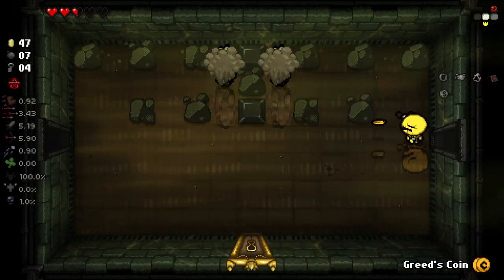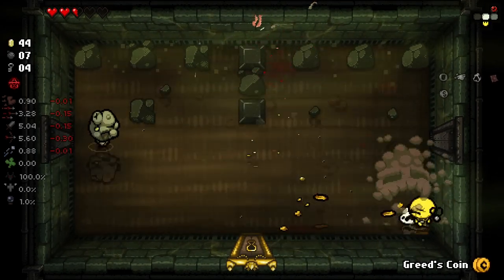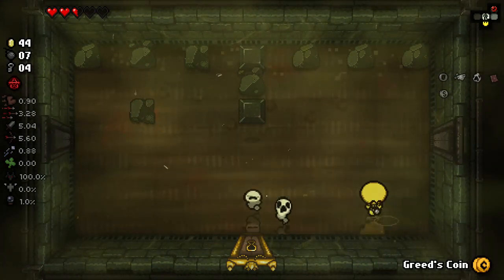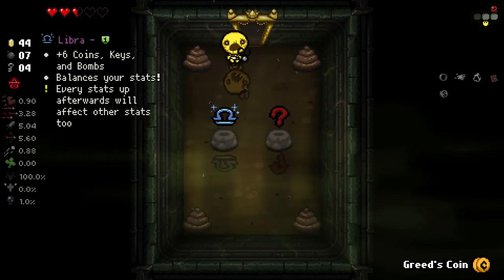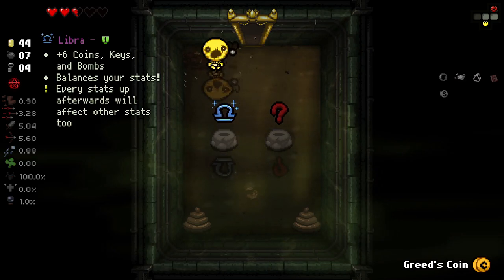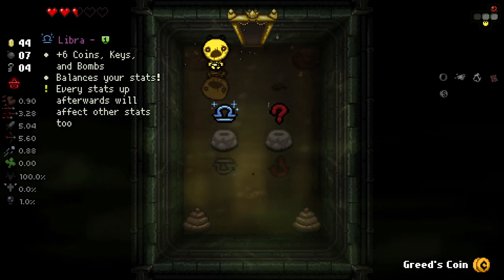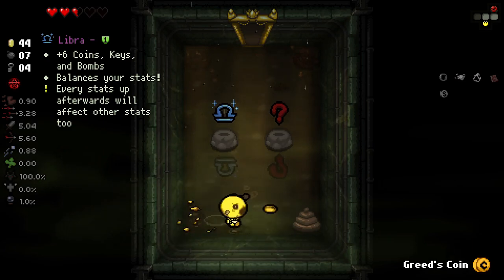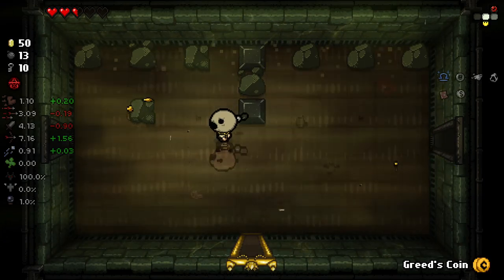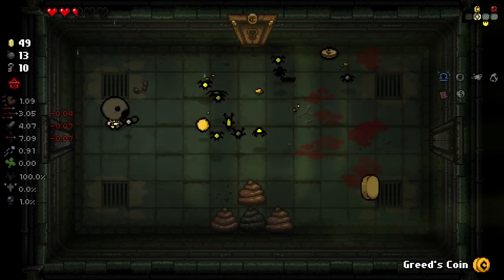We've got quite a lot of money now, so our stats are looking pretty good. I do want to try and use our coin toss a little more often. So this one's going to be a bomb heart — the detonation on that was quite long, but by the way, this synergizes with ghost bombs. The detonation time was quite long but... Is Libra a good idea here? Because it balances all our stats, which I think will be a damage down. But if every coin gives us a stat up and they're already all stats up, I'm going to gamble on it and just take it. The regular coins seem to be a little more common, at least so far.